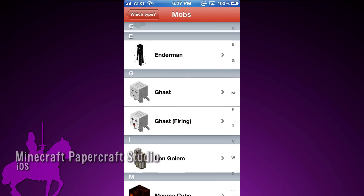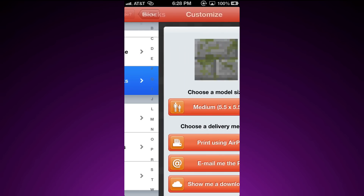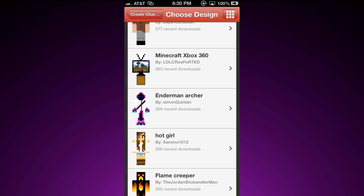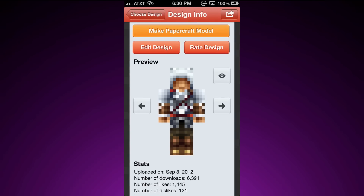You can make anything from mobs, diamond swords, to building structures in real life by printing out the individual blocks and constructing them. There's also a staggering number of custom character skins so you can print and pretty much create whatever you want.